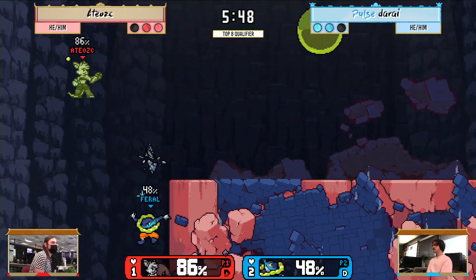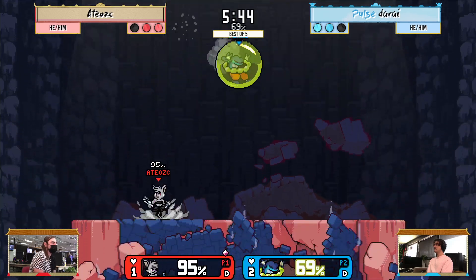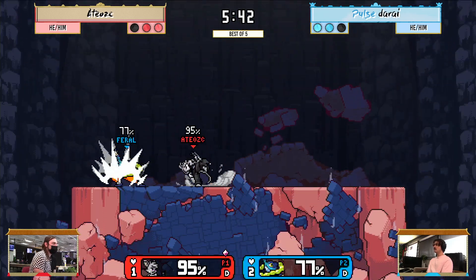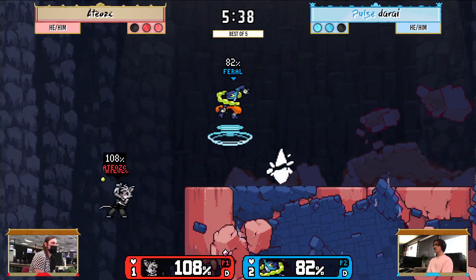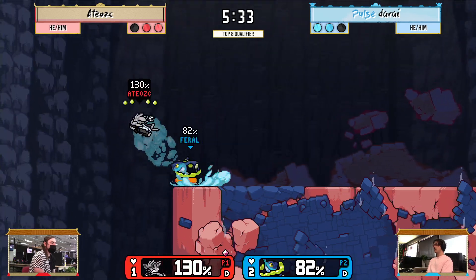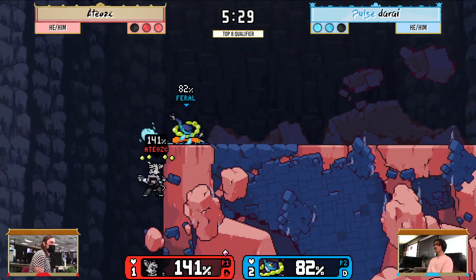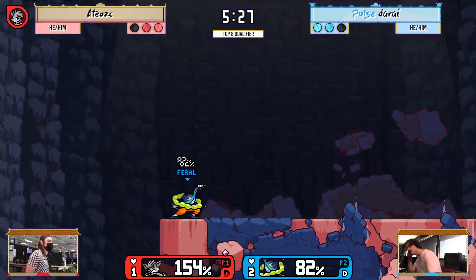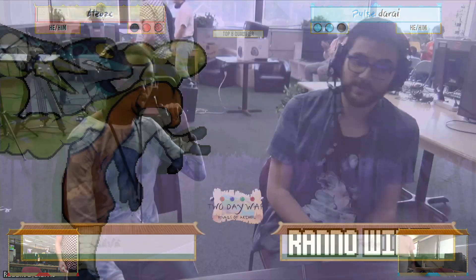Well, these wall tech punishes are coming out nicely. He just kind of sits at the ledge and dares you to do something about it. These needle edge guards are really nice. There it is — clean. There it is. 3-2.